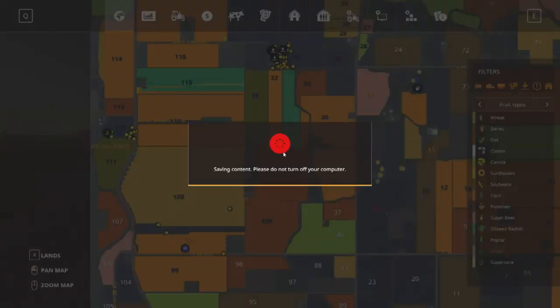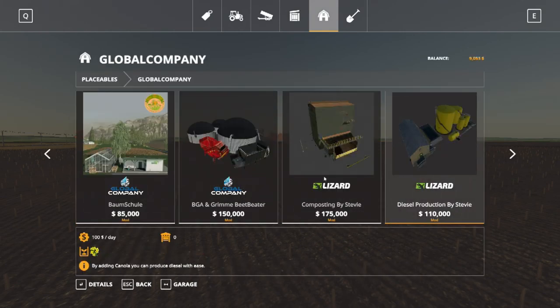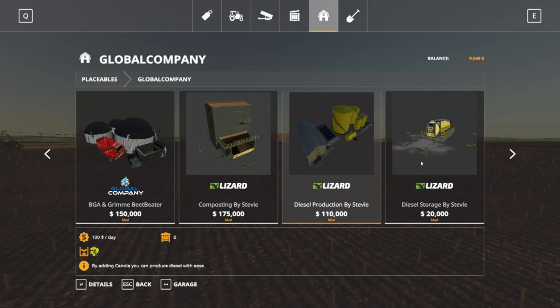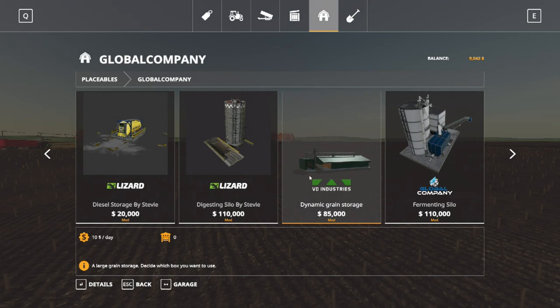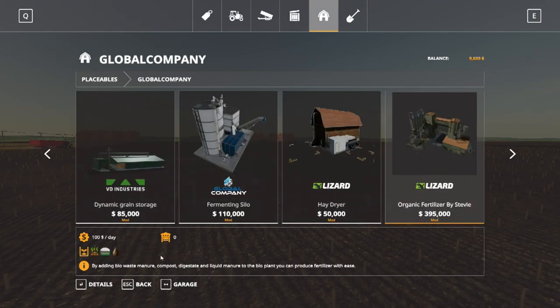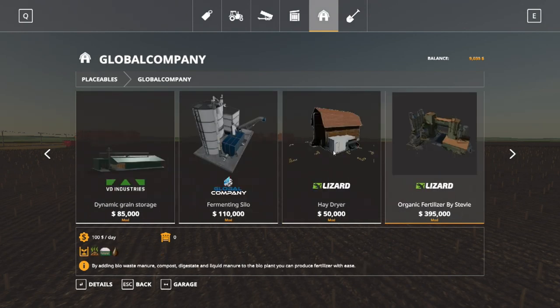We have the Global Company mod in the game. We have the composting center — this thing needs grass, chaff, straw, hay, potatoes, sugar beets, sugar cane, TMR mixed rations, wood chips, manure, and silage to make compost. We also have the diesel company. Then there's the dynamic grants grain storage — I'm not sure what that one does. And this is our fertilizer plant with the digesting silos.